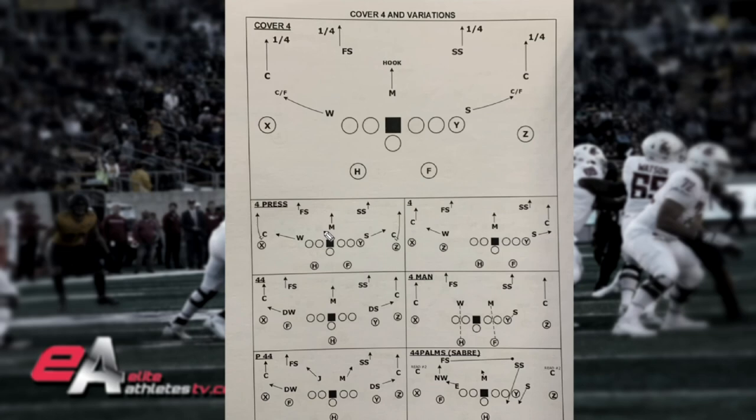Then there's 44 — whenever you get that double digit, you have dime or nickel personnel in the game. Sam, dime, and dime Will make it a 44, same exact rules as cover four with guys in the flat and four across the back. For 44 man, the linebackers are inside locked up man on your inside players — Sam on the Y or tight end, Mike on the fullback, Will on the H-back or halfback — so your backers are manned up, leaving a four-shell with those three covering underneath. It's a tough coverage to throw vertically into; it really becomes a bracket with zone on top.